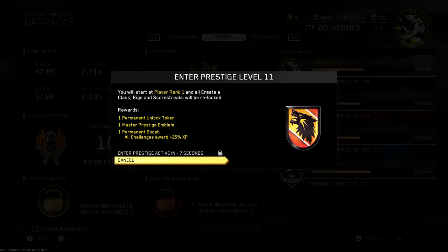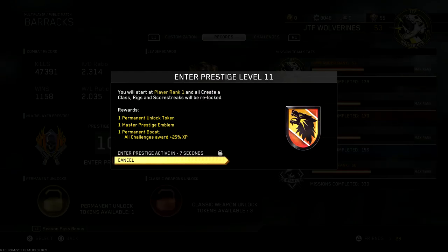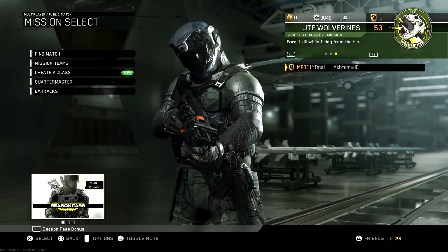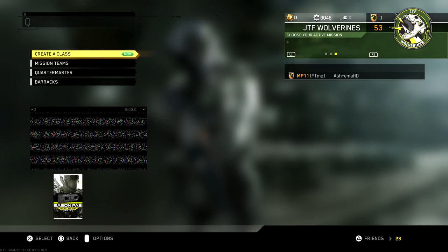So now you can see we're actually able to enter the 11th prestige, and you can see it says the rewards: we get one permanent unlock token, the master prestige emblem, and one permanent boost. All challenges awarded gives you 25 extra XP. So let's just go ahead and do this — three, two, one — we're now multiplayer prestige 11.